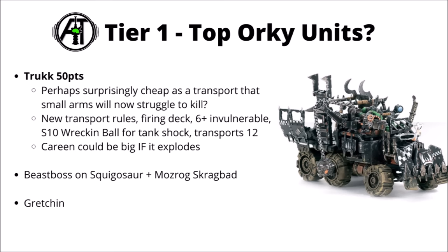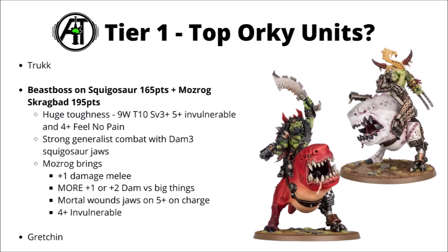The Beast Boss on Squigasaw and Mozrog Skragbad — no longer getting character protection, so the opponent can just shoot them straight away. But with their new defensive profiles, they are some of the toughest things in the entire Orc Army. The regular Beast Boss has Toughness 9, 10 wounds, a 3-plus save, a 5-plus invulnerable, and a 4-plus Feel No Pain — more like chewing through around 18 wounds at that profile rather than just 9. That's pretty hefty for 165 points. He's got strong generalist melee with Damage 3 Squigasaw jaws, plus a Beast Chopper, and can protect other units with a 1 CP heroic intervention.